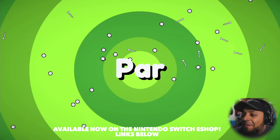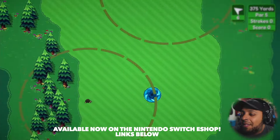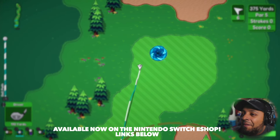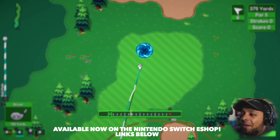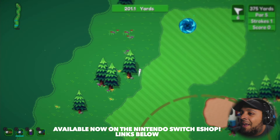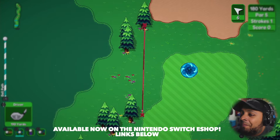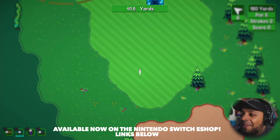Let's go ahead and play one more — hole two, par five. Let's try this one. I want to aim for that little thing there — it's like a little teleportation portal. If I hit it there it'll actually teleport somewhere else. I just missed it, I'm in the rough, but let's keep going. That was a perfect shot!